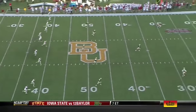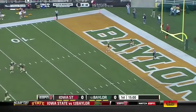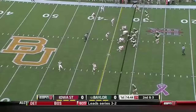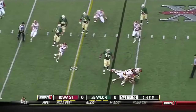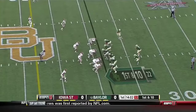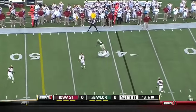Levi Norwood the junior back deep to return for Baylor — motion, fake the handoff, Petty complete onto the far side. They waste no time on second and three, they're gonna run it, and it's complete to Tevin Reese. They've got their first down.